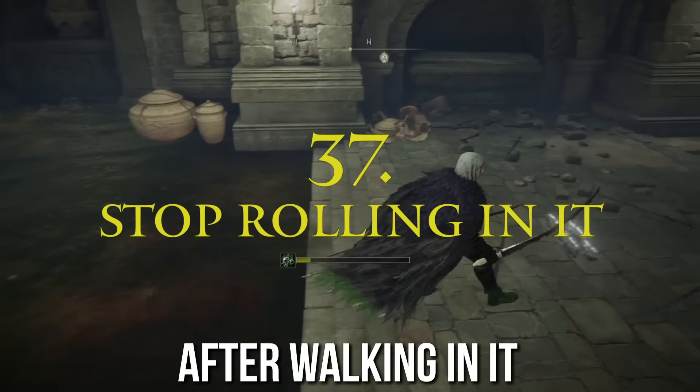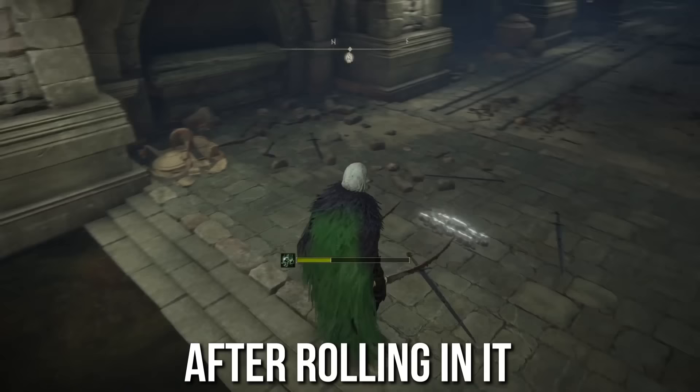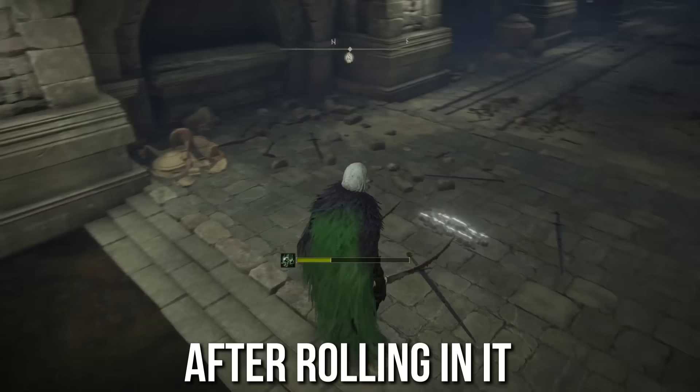Another scarlet rot tip: stop rolling in it. If you roll or jump in scarlet rot or poison, you'll get it on your clothes and when you leave the area the bar will continue to rise. You can use soap to clean it off, or just rest at a site of grace, though the status effect will eventually go as long as it doesn't kill you first.